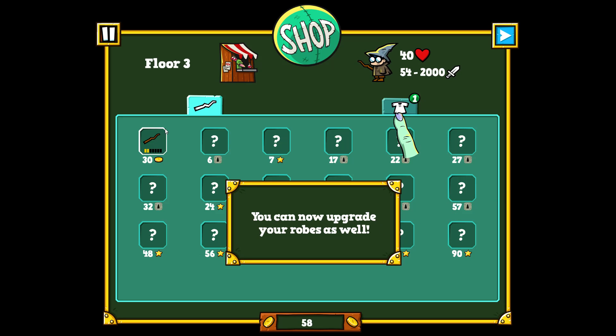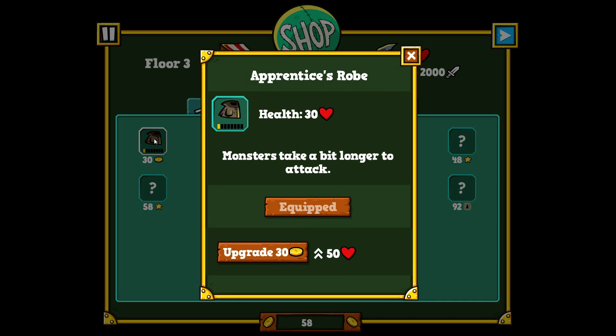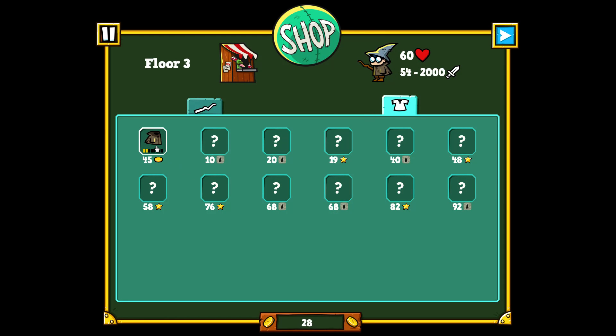You can now upgrade your robes. This is my weapon — I can upgrade it. I can also upgrade my robe, and the robe makes monsters take a bit longer to attack. Let's upgrade it so I have 50 health now. I can't upgrade anything else, so let's go back.